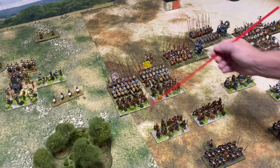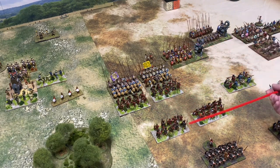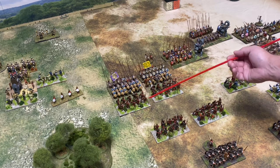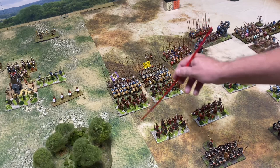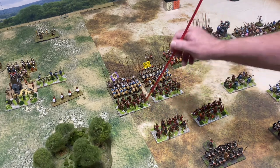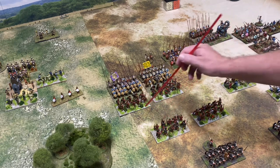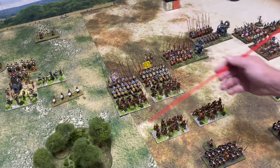When the Hastati went in, the Principes stayed back and stayed out of the fight - they let the Hastati get stuck in. Then the Hastati would break off contact, pull back and exchange positions with the Principes, and the Principes would go in. If the Principes were providing rear support, that makes the whole thing redundant - they're supposed to be in a second line to the rear, conserving energy before they go in.